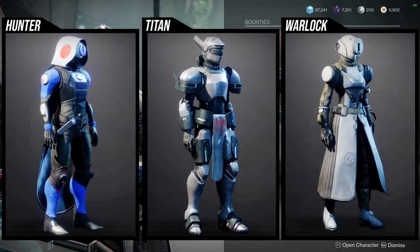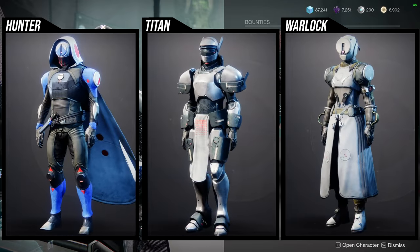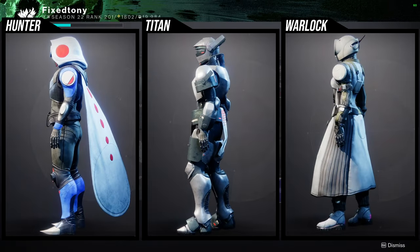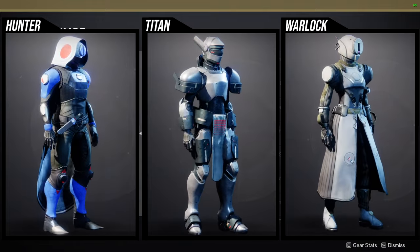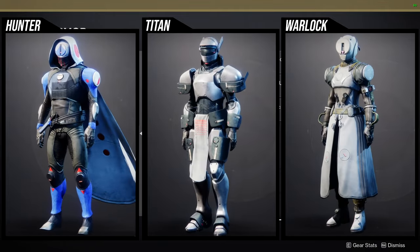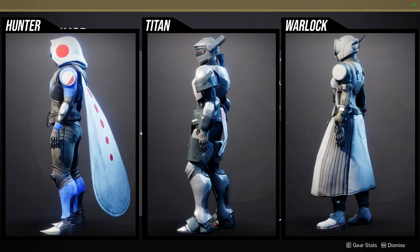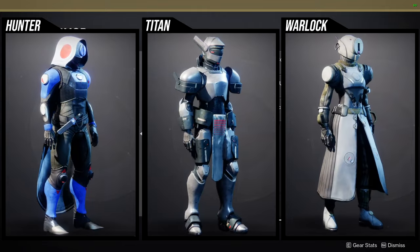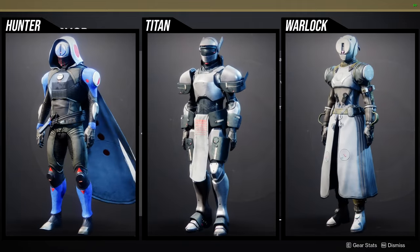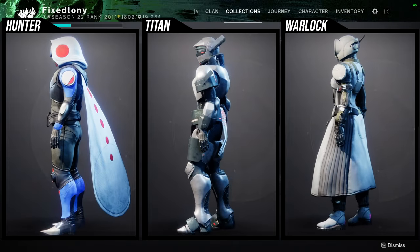As for the armor sets, they're all right here. For Hunters I think the chest piece is really cool, but other than that the helmet can be used — just be aware the piece holding the visor does not change color, which is unfortunate. For Titans, I think the helmet and chest piece are really cool — honestly all of it is pretty cool and definitely usable, though the chest piece is a little small. For Warlocks, I think all of it is trash except the bond. The bond is really cool and you've seen me use it in multiple sets. So pick up the pieces I recommended.